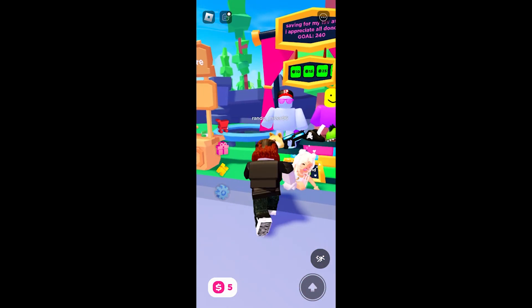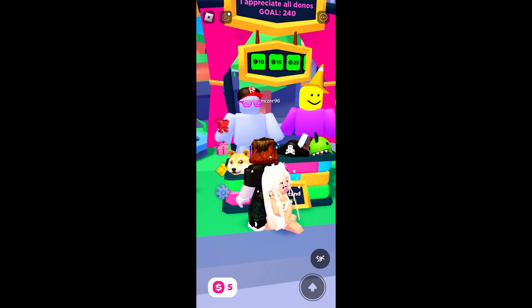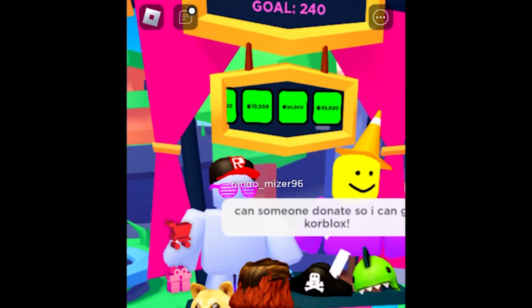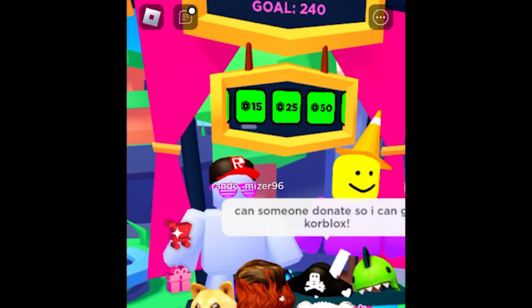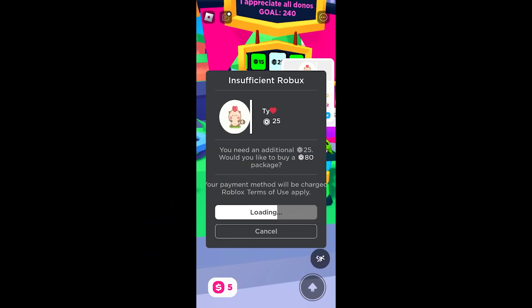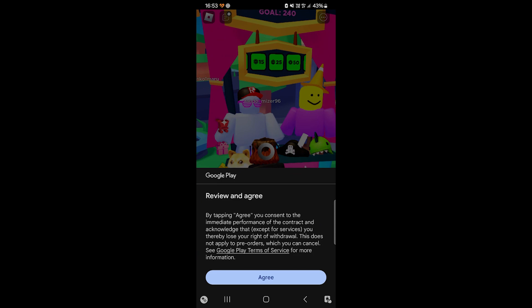Just tap or either slide first so you can see the options, and then just tap on the amount of Robux you want to donate. It's going to ask you to buy a package, and then you just click on Buy Robux and item.